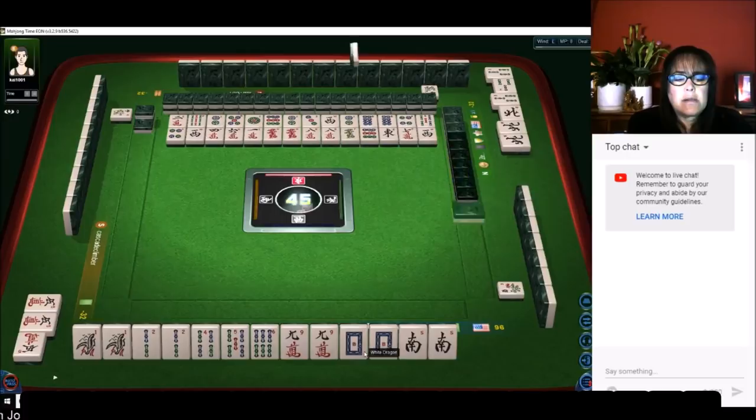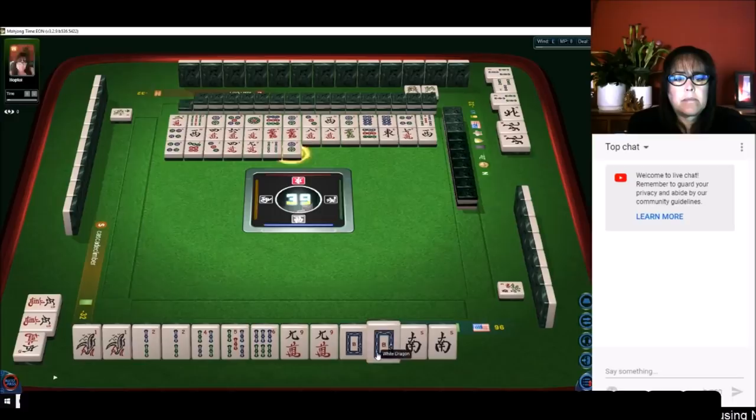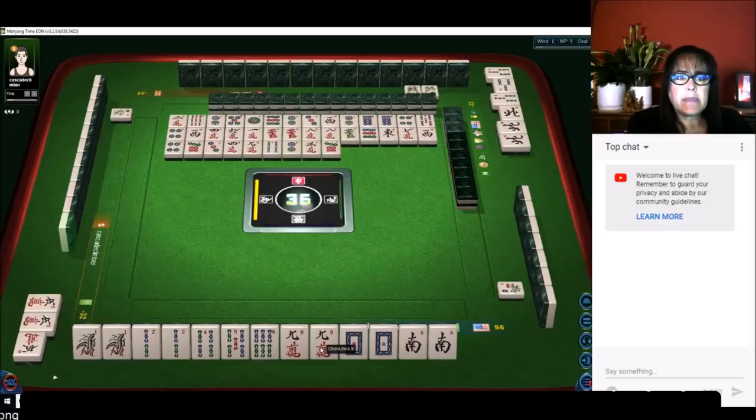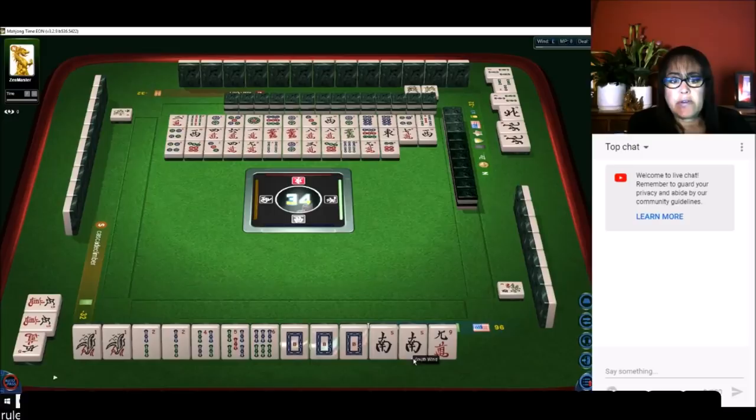Pong. We do have a four-five-six chow there — we're ready to pong. We're going to pass because we have a four-five-six chow; all we need to do is pong the white, the south, the one, or the two and keep the rest concealed. Get rid of this nine crack — nobody wanted it so it should be safe. We don't want to chow; we already have a chow. There's a white dragon — that'll bring us a fawn; any pong of dragons is a fawn. That was a good pick — we're one away from ready to win.